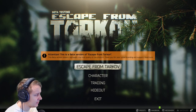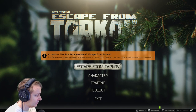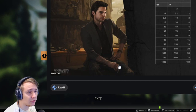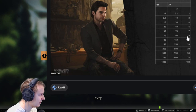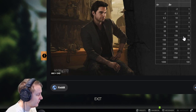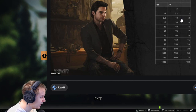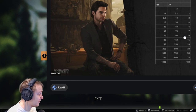Hey guys, so today I decided to talk about the flea market rep and what's the quickest or most efficient way to raise it. Since the amount of offers you have is totally dependent on your reputation, I think it's important to have at least a rep of 70 to have 10 slots open. So whenever you put something up on the flea market, you're not thinking like 'oh I only have three slots open, what shall I put up first, what's gonna sell quicker, what's gonna sell for more profit?' You just use them — since you have 10, you have much more possibilities and open options.